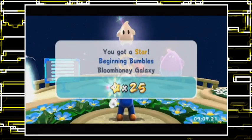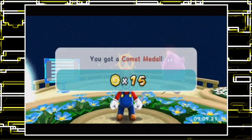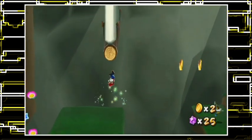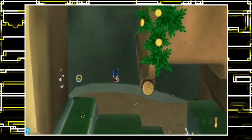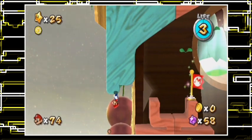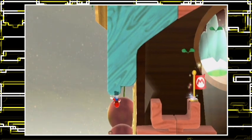And once again, that's one of those galaxies where the change should make the galaxy easier — but it doesn't. Why does it not make it easier being upside down? So I now need to explore absolutely every single tiny little bit of this level to try and find some more starships. Maybe there's one up here — yes, there is!